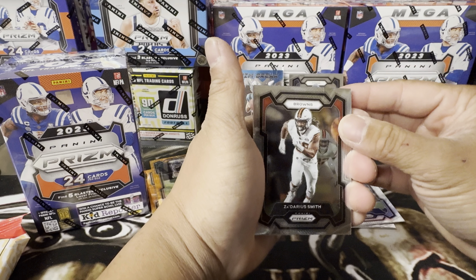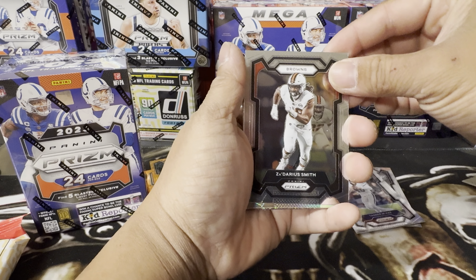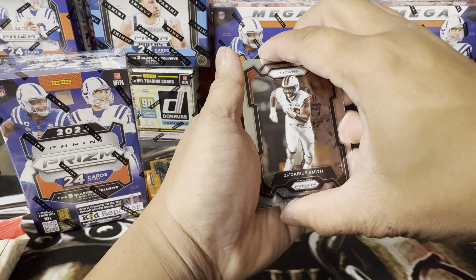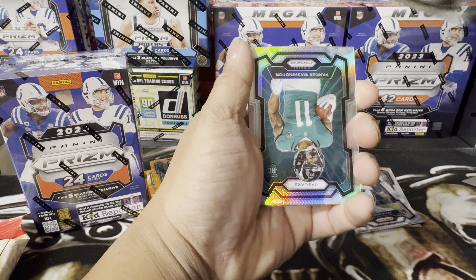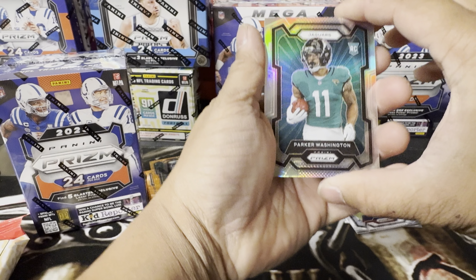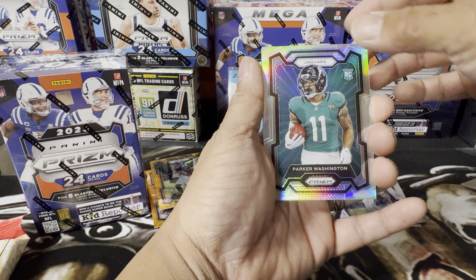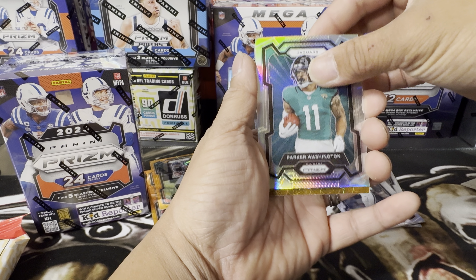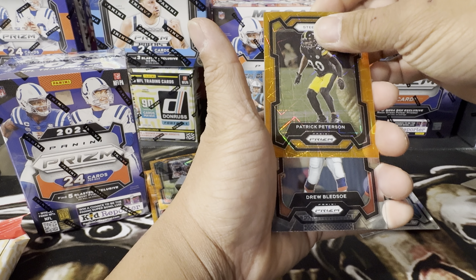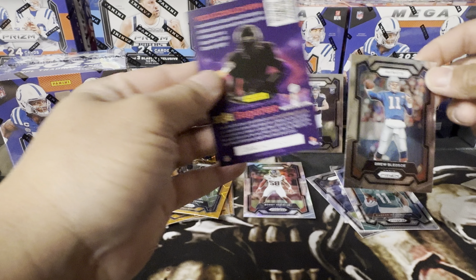I was just watching the Eagles game last night — oh my God, the Eagles got destroyed. That team fell so quick. We got a rookie in the Jaguars — this is Darius Smith. What do you call this pattern — is this the blaster exclusive? We also got the Steelers, Patrick Peterson, Drew Bledsoe, and the kid reporter.